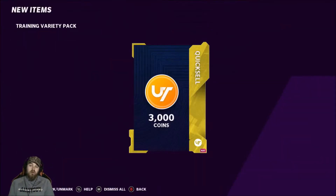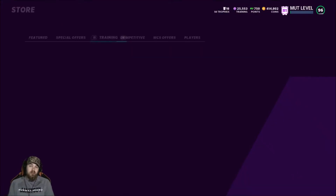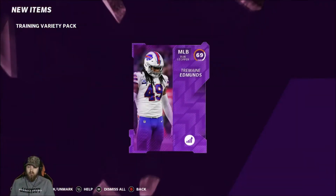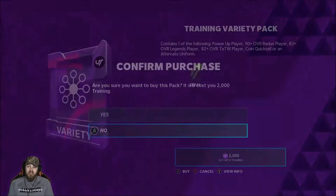Honestly, since I pulled the limited, I might go quick sell the Marlon Humphrey to keep it going longer. The limited paid for all the training I got, so let's rip these until we're down to 70k training and then quick sell Marlon Humphrey and keep going some more. Another power up — probably worth like one or two k.